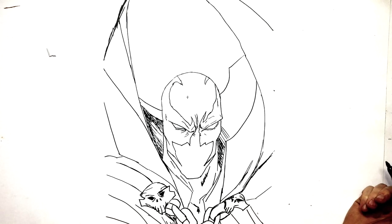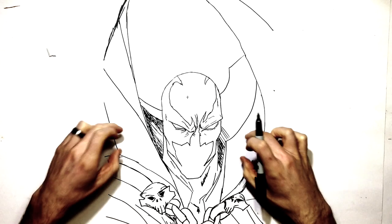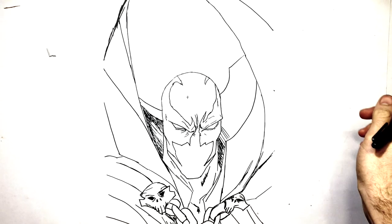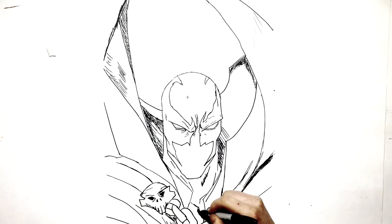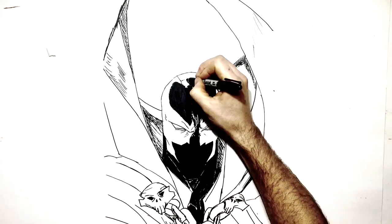So that's the basic idea — there he is, Spawn. Thanks for the request Frank. Of course you can color in his face black and his cape red and his eyes that green color. Hope you enjoyed this one — thanks for watching as usual, see you again in the next one.